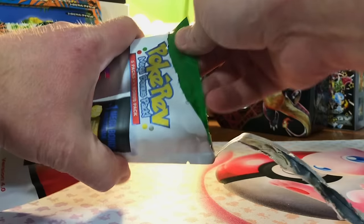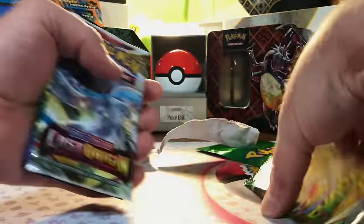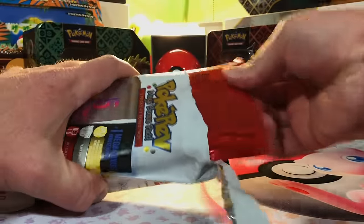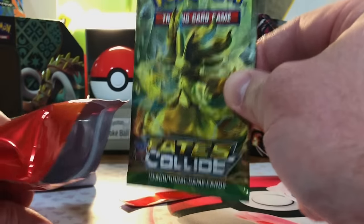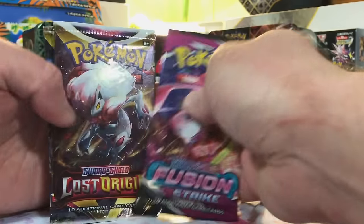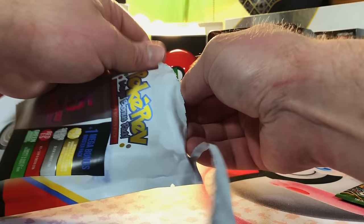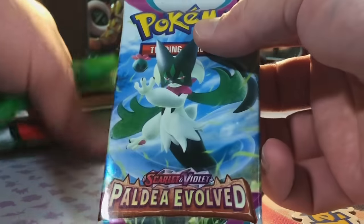This is going to be a wild opening. Another Evolving Skies — nice. Options: Lost, Crown, Astral, Obsidian — Fusion Strike. Four of these left before we dig into the packs. And there's our red that was hiding — options Fusion, Lost, Crown, Astral, Paradox — Fates Collide. I have opened this and I do like this set. Three left, so these should all be green tier: Lost Origin, then Fusion, Silver, Crown, Astral, Obsidian — Fusion. Final pack — green tier, and we got a second 151! Options Silver, Crown, Pokémon Go, Obsidian Flames — Paldea Evolved.